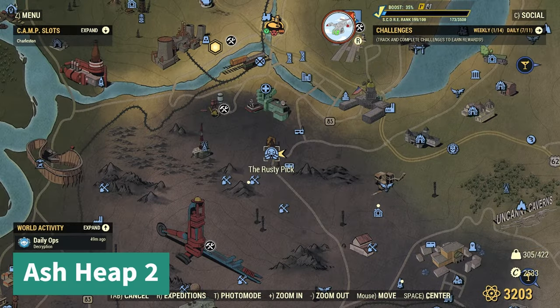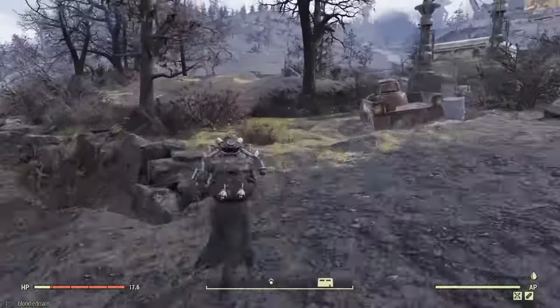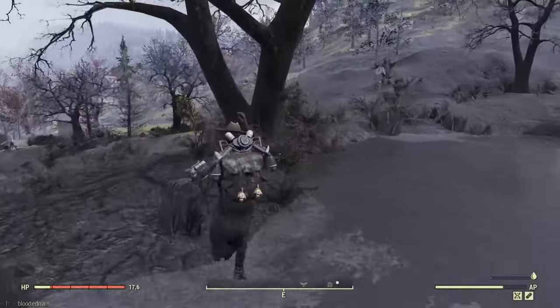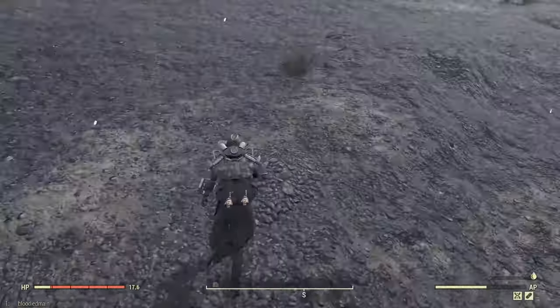For Ash Heap number two, you're going to go to the Rusty Pick and immediately turn around. There's going to be a little lake or pond with a house — it's right on the other side of this house. This one's not too hard to see.